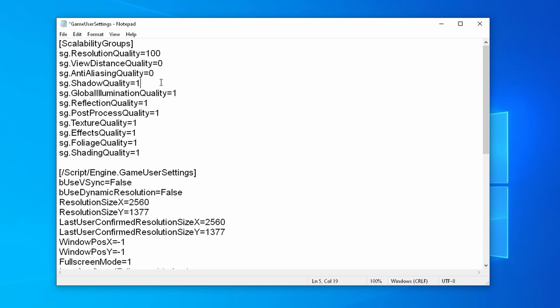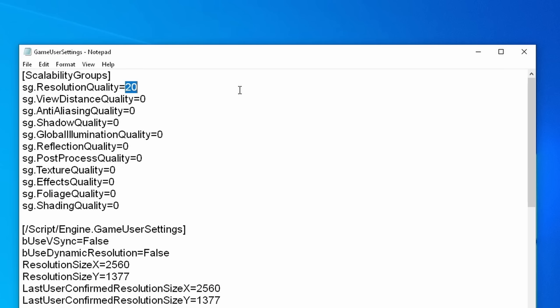Aside from lowering the visual options even further — basically by turning all of these values from 1 to 0 — I also decided to play around with the project's resolution scaling. Natively this is at 100, but I changed this to 20. I also overclocked the Vega 3i GPU from 1100 to 1650MHz, which seems to be a must in certain titles. And this is the end result.